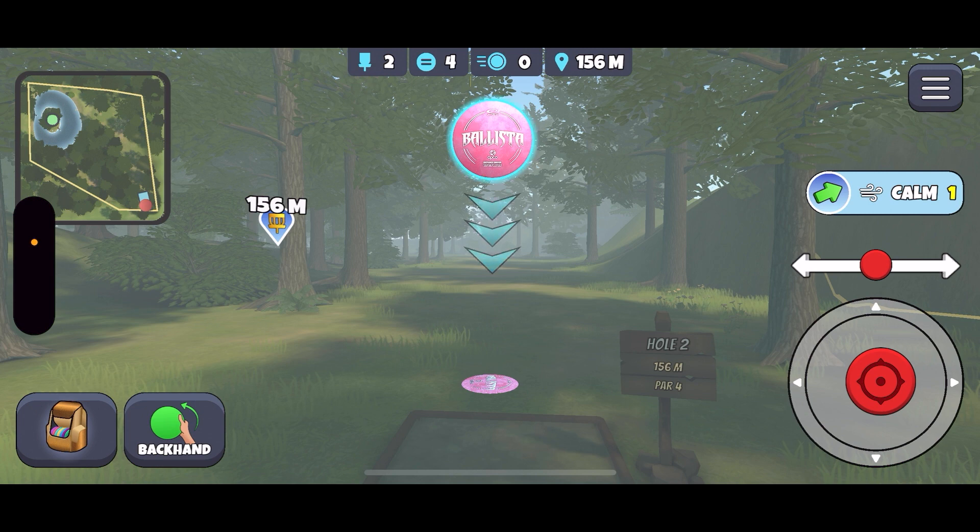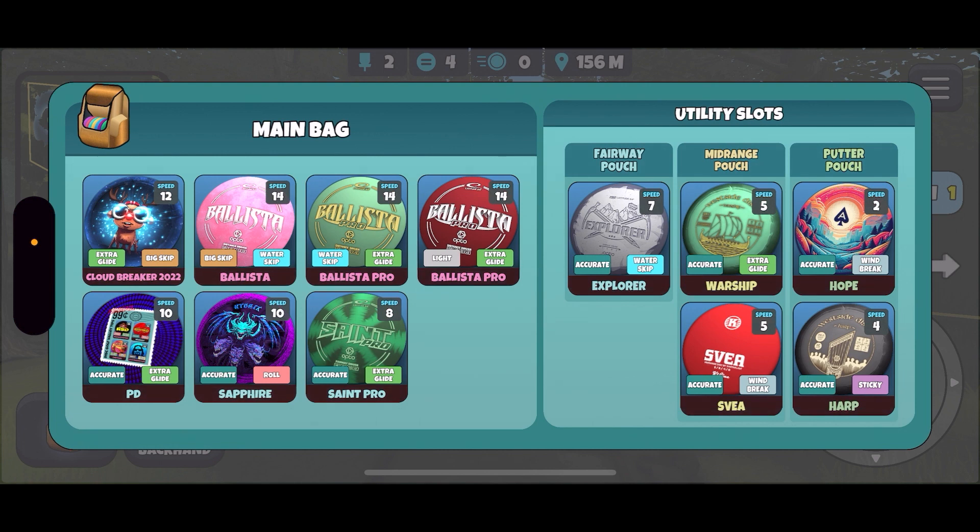The problem is it's kind of in between discs. I've thrown the Ballista big skip water skip quite a lot — I really like this disc for a skip disc. It's just not quite as long as the Cloud Breaker or the Ballista Pro, but because of that skip it can do funky things. I could roll or I could throw the Ballista Glide water skip, and I think I will do that actually.